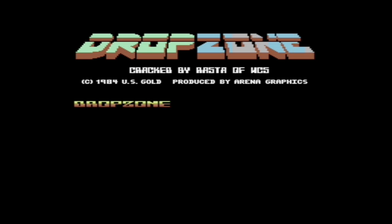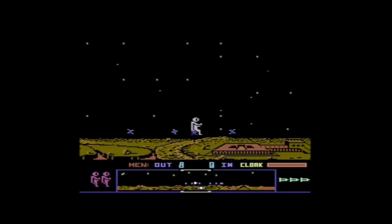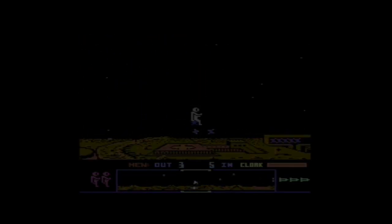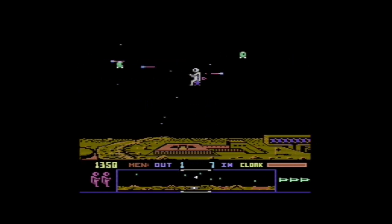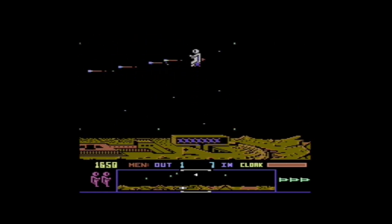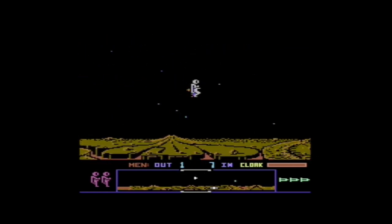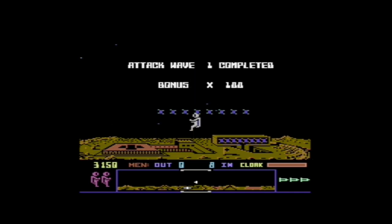First up is a really great shoot-em-up called Drop Zone, and this is really a Defender clone with a little bit of a difference. You control a man with a jetpack, and the idea is to collect up these humans — these little round blobs on the ground — and take them back to the home base. Here I'm just carrying one of them and dropping them back in there, and I've shot the last alien, and that is this level over.